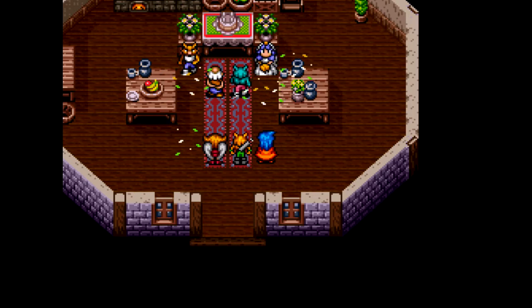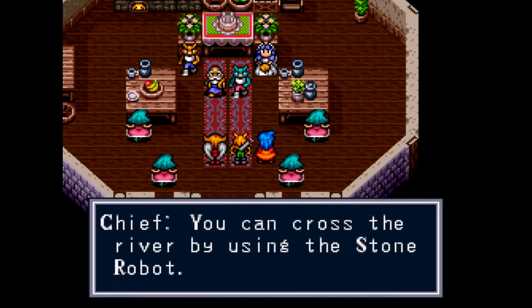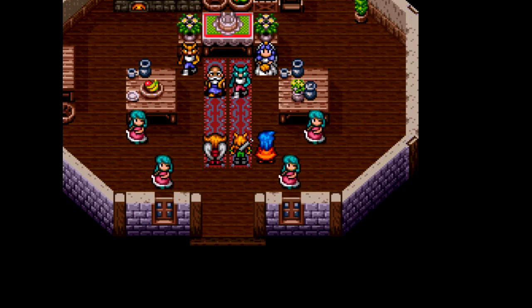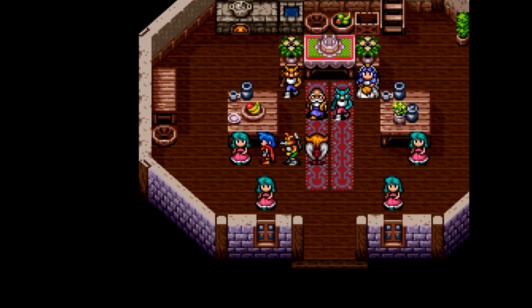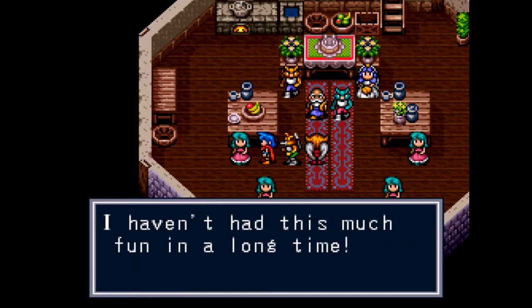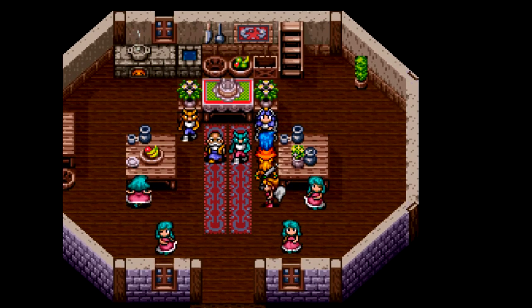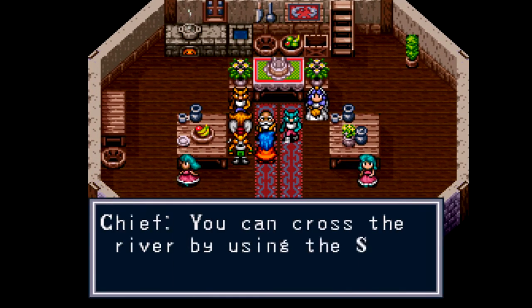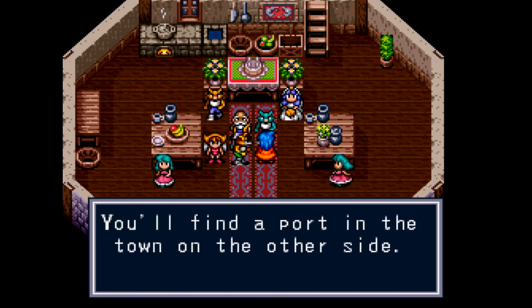Let's begin the ceremony. We're here to join Terry and Amelia — have a long, happy life together. That was pretty short, man. That was pretty quick. Oh, that's nice — crossbreeding. That's something, man. That's swell. Here's to the first human wolf! Yeah! You can cross the river by using the stone robot. You'll find a port in the town on the other side. We'll be a happy couple. So I can cross this river — I guess I'll go up to that stone robot again. Cross the river by using the stone robot, you'll find a port in the town on the other side.